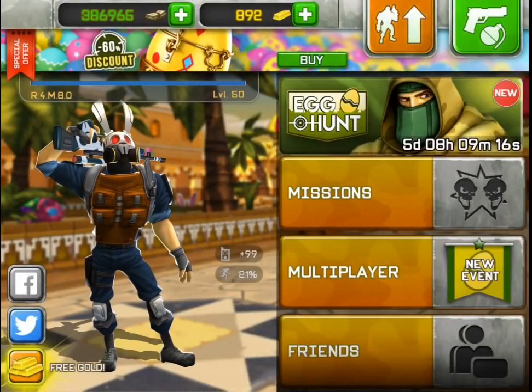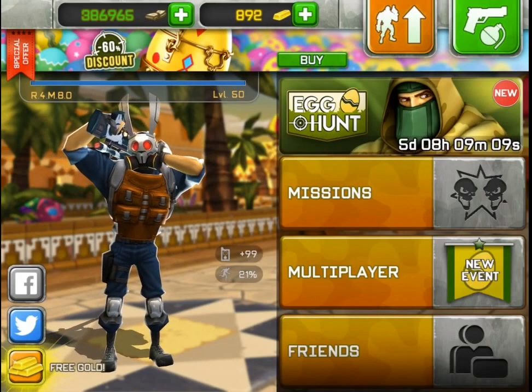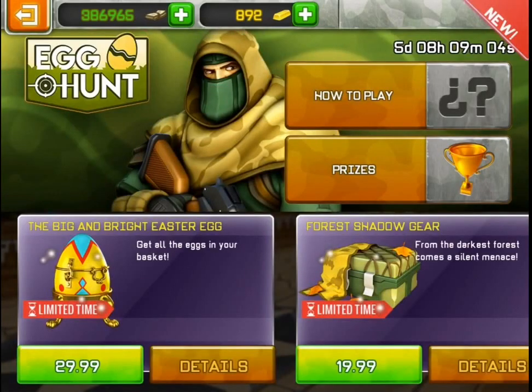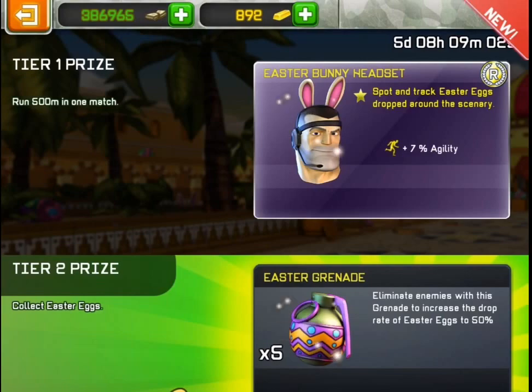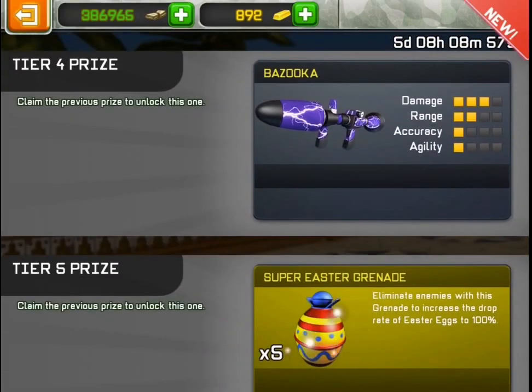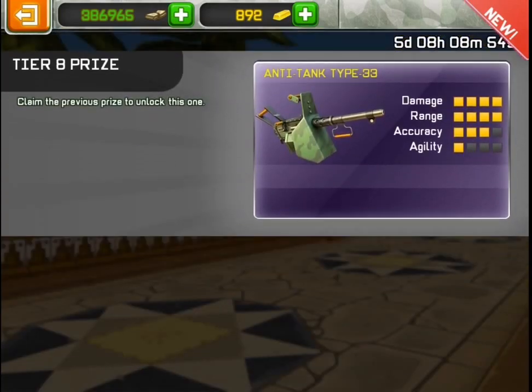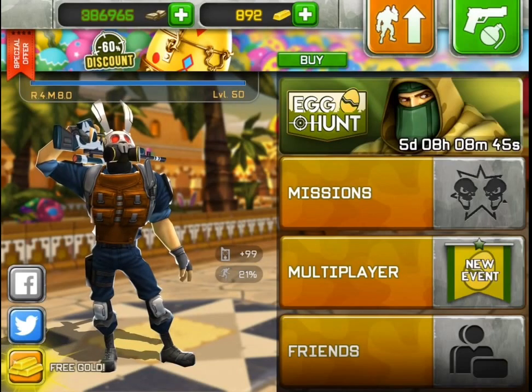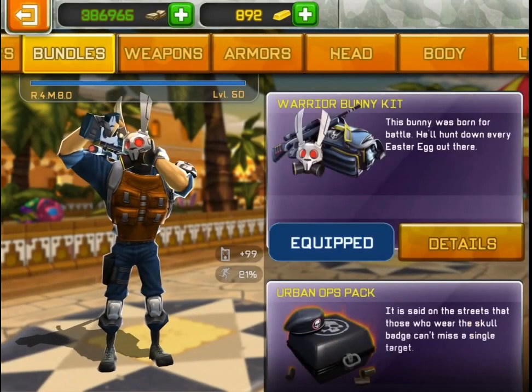Hello everyone, it's remember here with a new video for the channel. The last trial of the egg hunt event has begun. The prizes are the Easter Bunny headset again, more Easter grenades, a new skin for the bazooka, more grenades, and the Anti-Tank Type 33. Seems like a buff. The event is just the same, but the tiers are getting even more difficult.